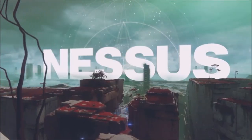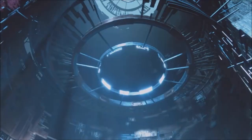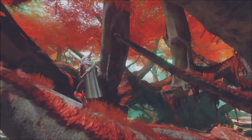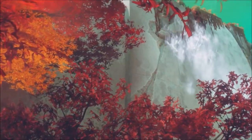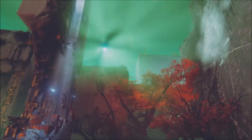Cayde is on a planetoid called Nessus. It has been totally occupied by the Vex — they have transformed it almost entirely into one of their machine worlds. It has its own native vegetation, and the landscape has these incredible canyons actually based off of formations called Tepui — just like these Brazilian plateaus.